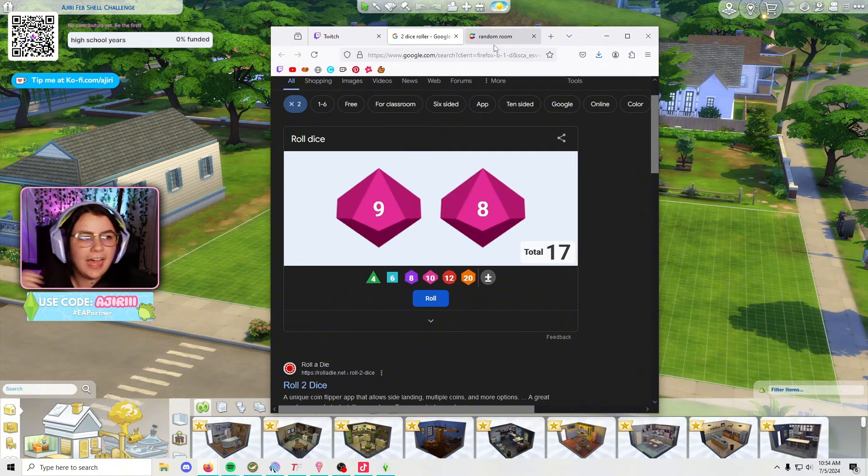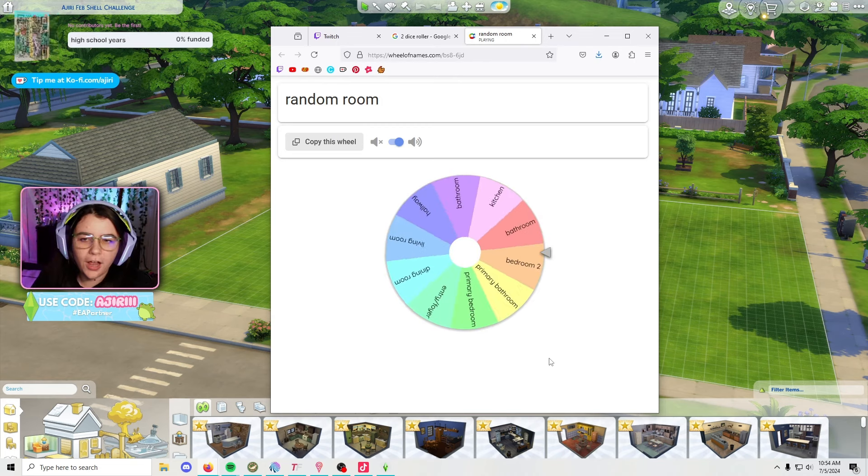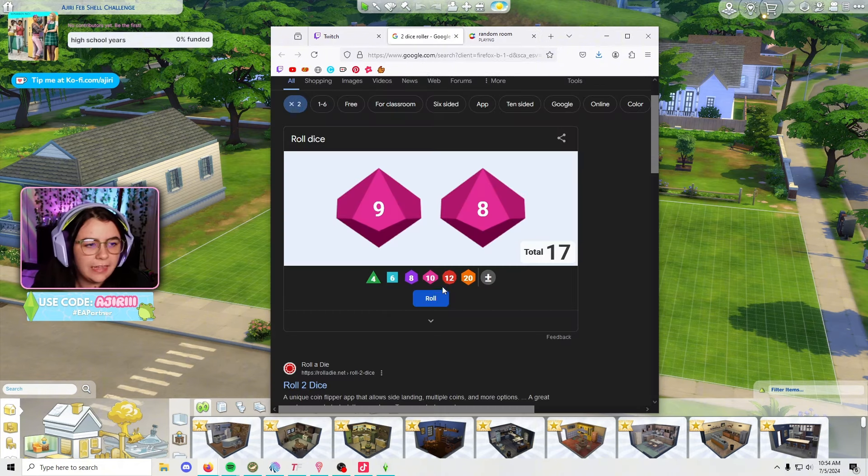For example, nine by eight. I also have this wheel which has a bunch of different room types like primary bedroom, primary bathroom, dining room, kitchen, living room - all on here and we'll spin. So we'll choose the size first and then figure out what room it's going to be. Let's start out.